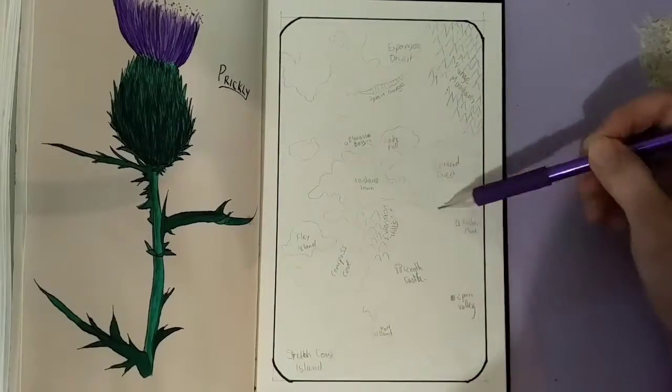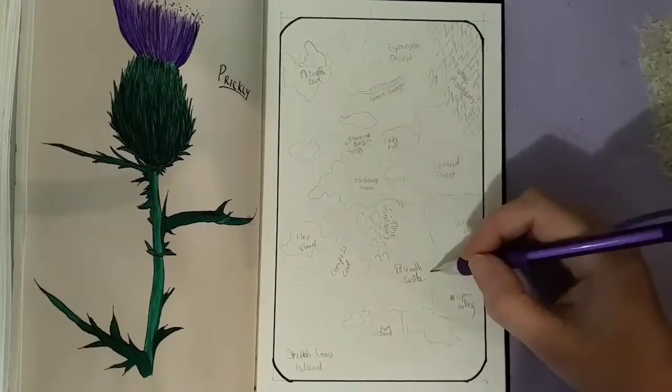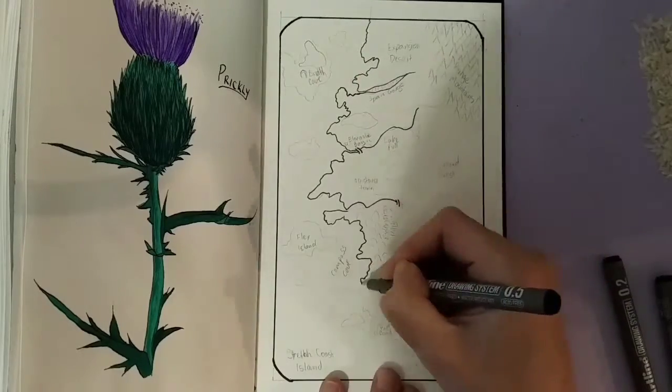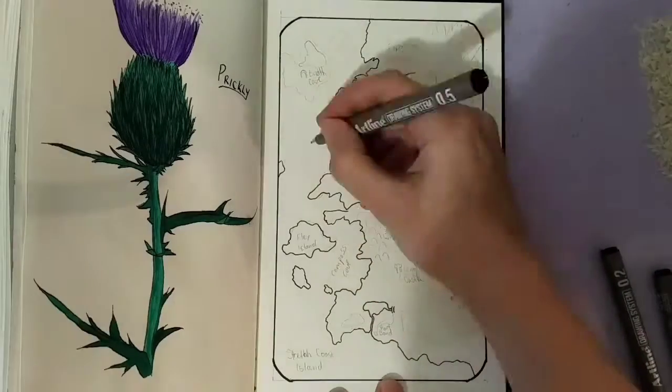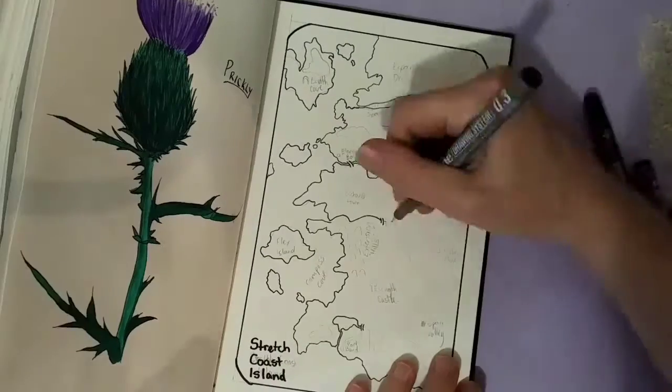So I ended up eventually going with a stretch of coastline and drawing this kind of medieval map. I have drawn these before quite some time ago for my son's Dungeons and Dragons games, so I thought I kind of would go with this idea.